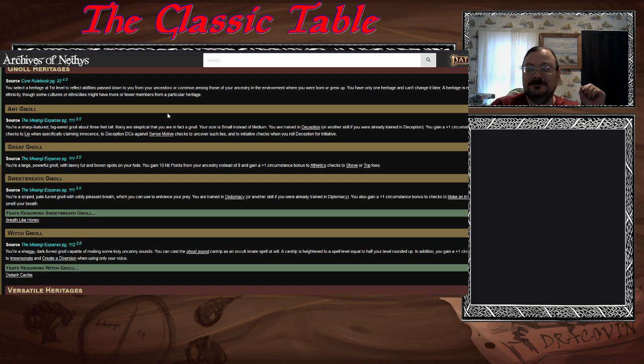For gnoll heritages, all from Mwangi Expanse: Ant gnolls are Small instead of Medium — a smaller group. Great gnolls are bigger than average. If you're playing a gnoll, you're really playing a Mwangi gnoll — they're the ones without the demon worship and slavery. Sweet Breath gnolls give off a pleasant smell to entice prey, giving bonuses to make an impression. Witch gnolls can make weird sounds — you get Ghost Sound as an innate occult cantrip.